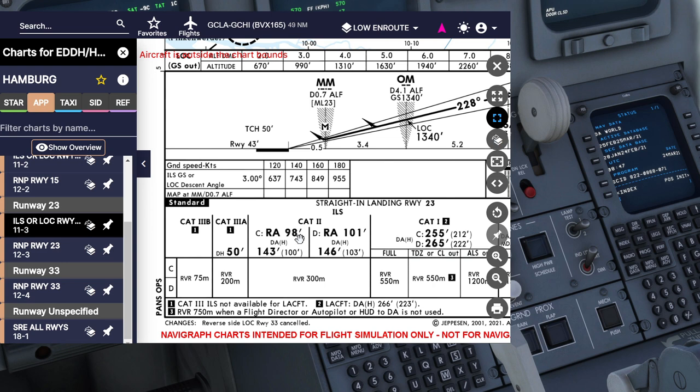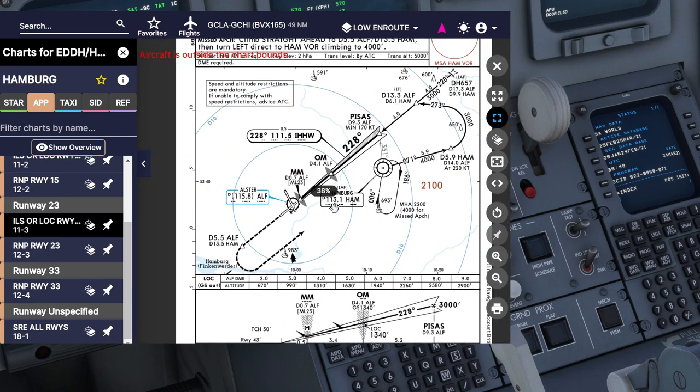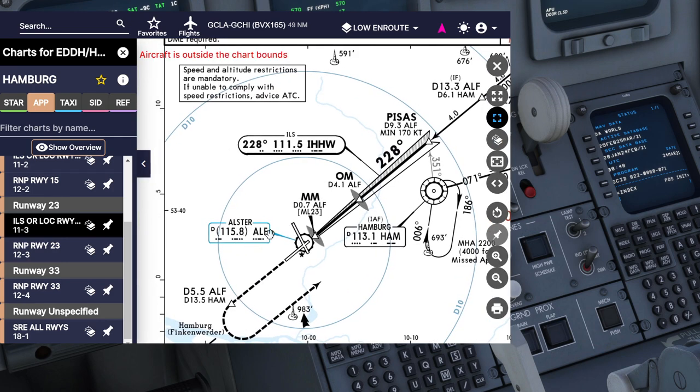For minimums we'll go with category two and use an MDA of 143 feet. The requirements show a runway visual range of 300 metres with this approach, and the weather certainly allows for it. We need to note the Ulster VOR at 115.8 and make sure we have the ILS frequency of 111.5 tuned in for the ILS approach.